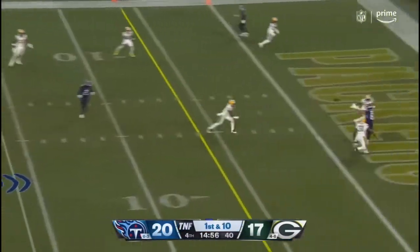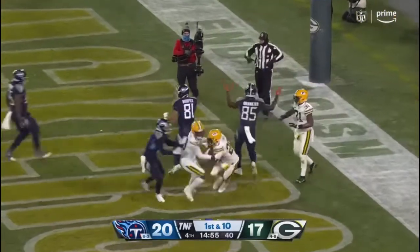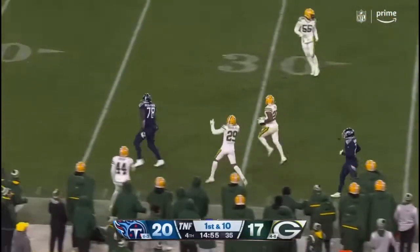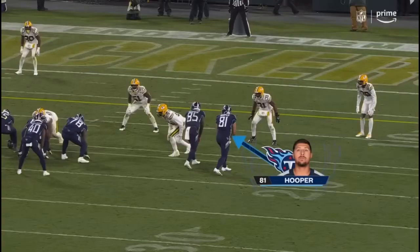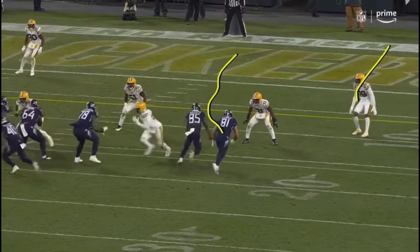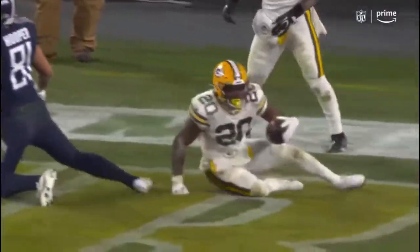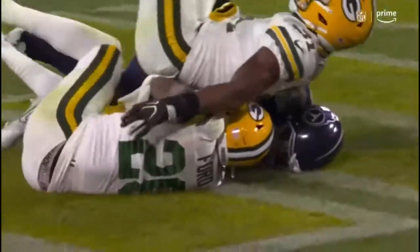Fake to him, Tannehill to the endzone, in between defenders — Hooper does not make the grab. The ball is out, he's signaling incomplete pass. He gets in between the corner outside and the safety — that ball has to be thrown fast, which it is, he got it in there. Hooper, when he gets hit, unable to hold on to the football — but what a throw by Tannehill.